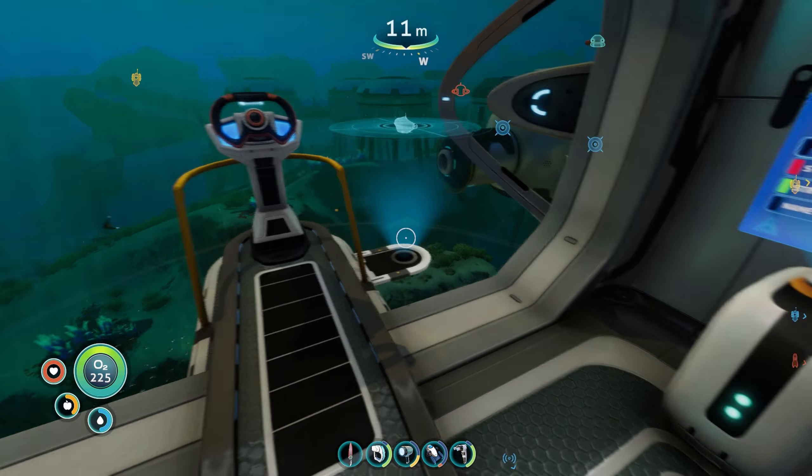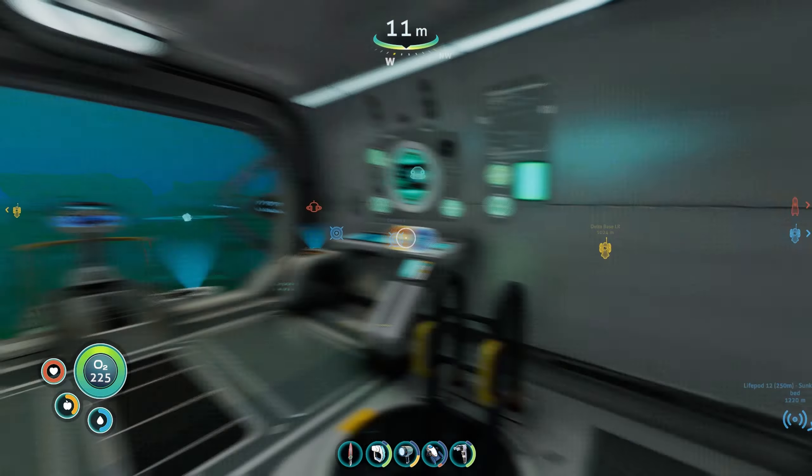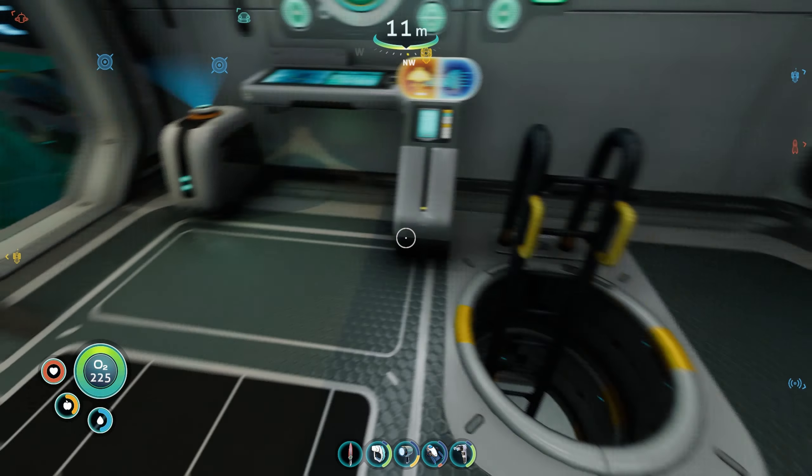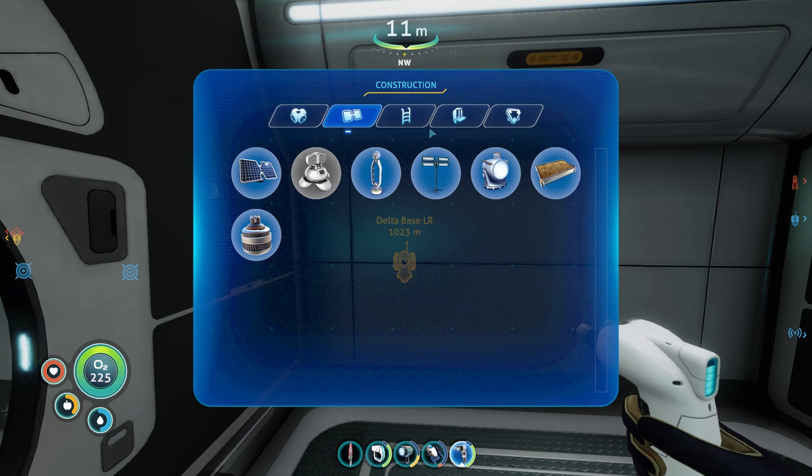Welcome back to Subnautica. Today we're decking out the Cyclops and then going to that life pod, which we haven't been to yet. First things first, we're going to want a fabricator in here, just because this will probably end up being like the work room.